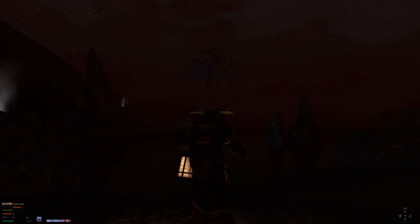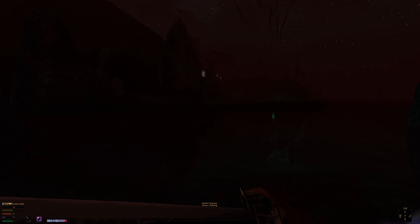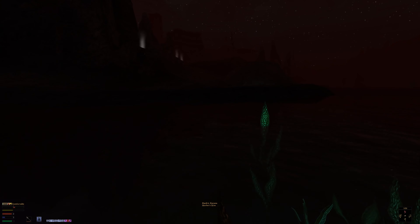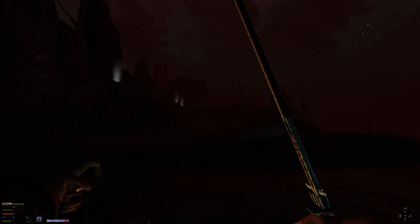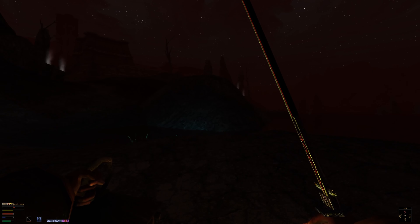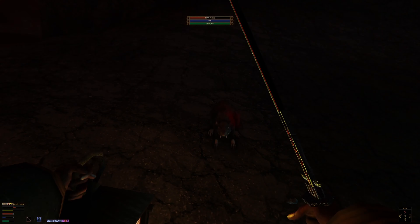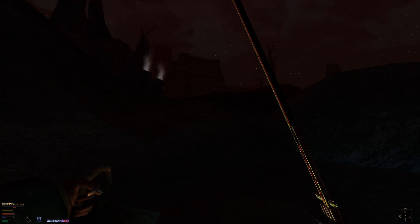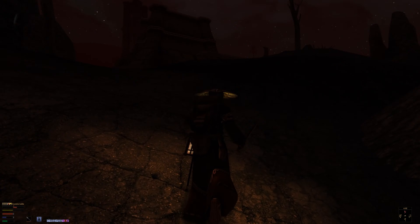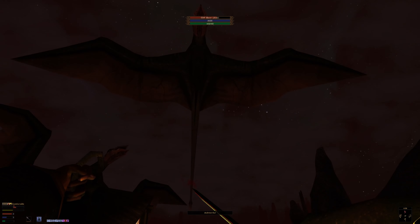We should be seeing a Dunmer stronghold somewhere around here. This looks like an ancestral tomb — Vandus. Let's stay out of there and get our lantern out. Let's keep going. Every time we complete quests and rank up in the Mages Guild, we get access to more NPCs to do business with, learn new spells, get new services, and buy new items. We definitely want to take advantage of as much magical stuff as we possibly can.